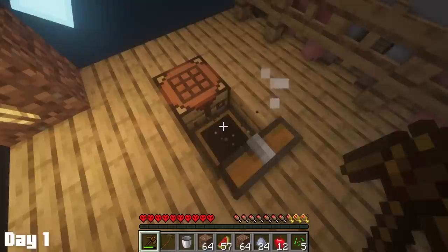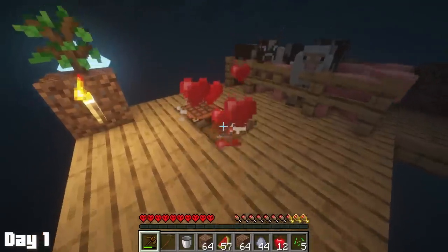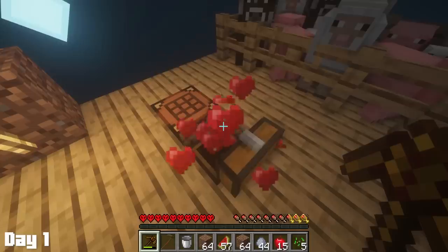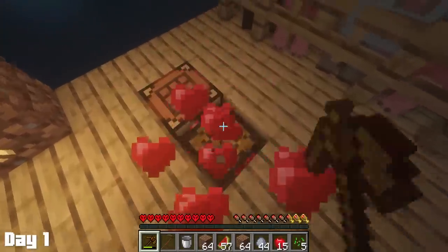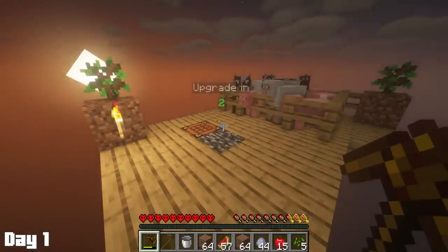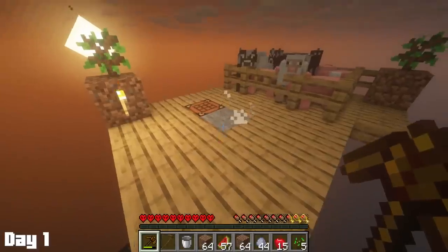Yet another chest was packed with apples, and then soon after that we got the benevolent chest, which most importantly contained a grass block. This is huge because if we ever wanted our sheep's wool to grow back, they need grass to eat off of. Then just as the sun was rising, we reached phase two, which was the underground phase.